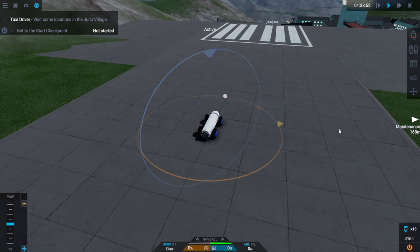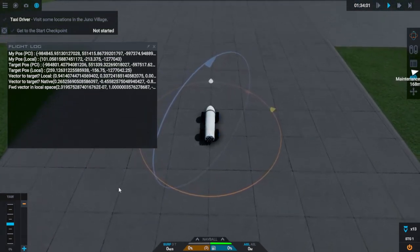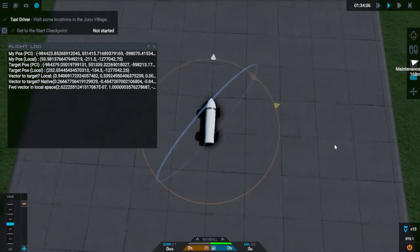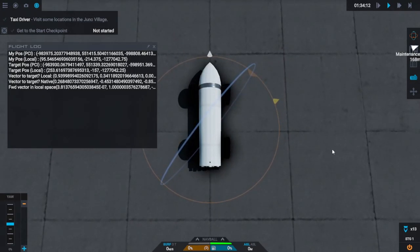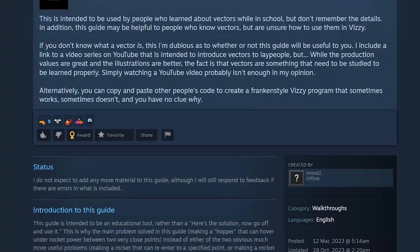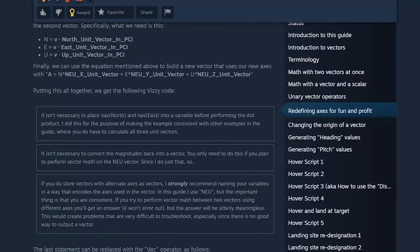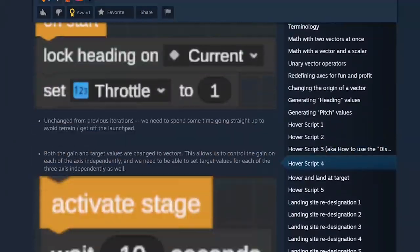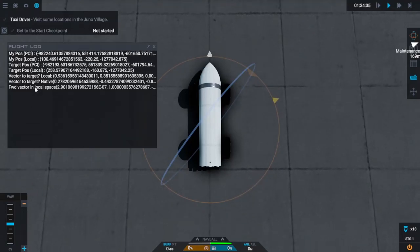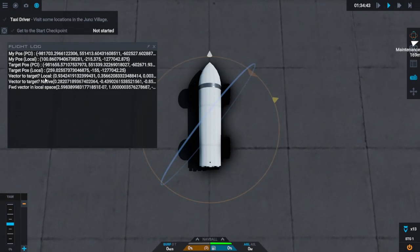Of course it's not as simple as that. Look at these numbers - there isn't just a vector to target that works straightforwardly. I had to go on a wild chase across the entire internet. Big shout out to MrEad2 on Steam who has a great guide about vectors and PIDs. In there I managed to get a whole bunch of stuff about the coordinate systems being used, including one that is centered on the craft.